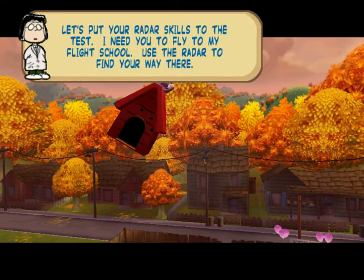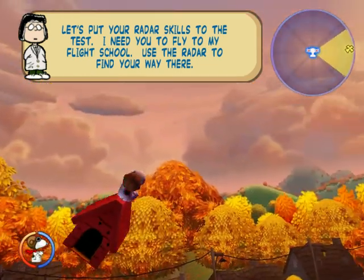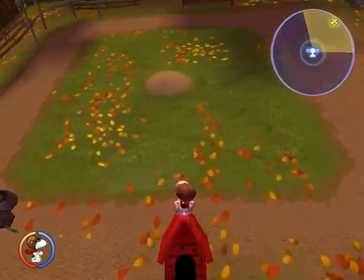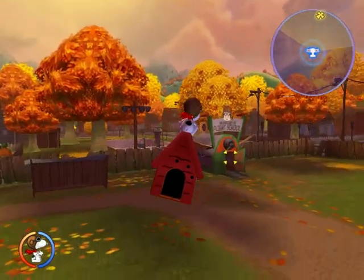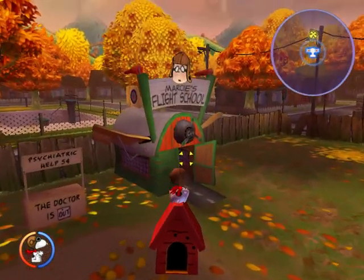I need you to fly to my flight school. Use the radar to find your way there. I can use the radar, or I can just look for the giant sign that says Marcy's Flight School. Oh look, there it is. I can see that further away than the target.